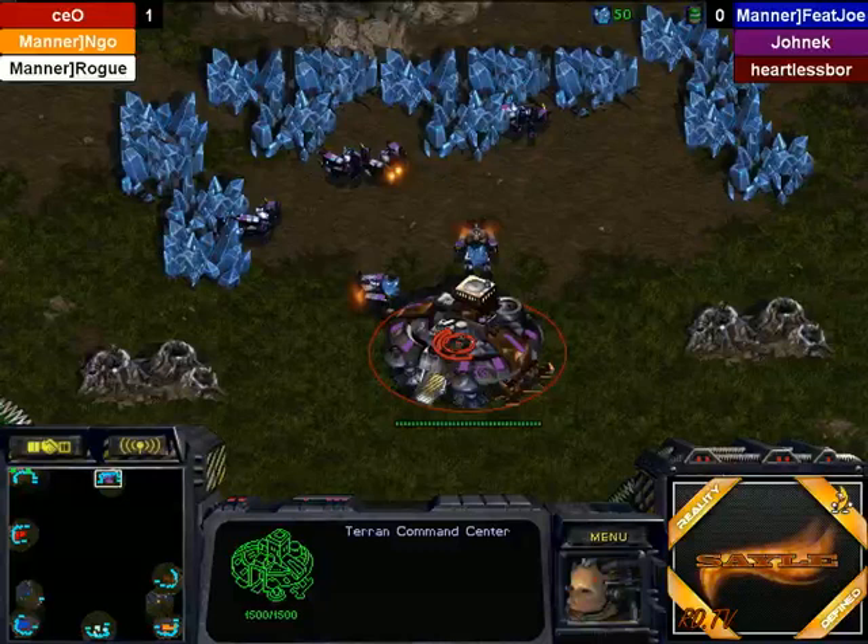I will be spawning as the Teal Terran in the top left, but let us see what everyone else is spawning as. Feetjo is blue, Ingo is orange.